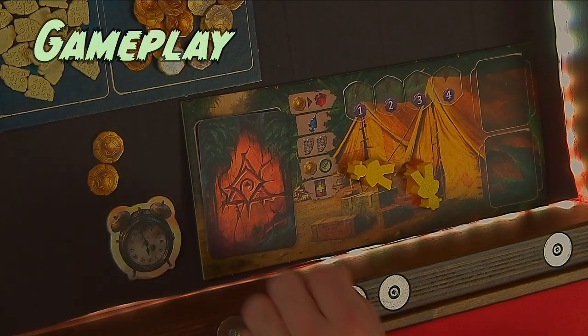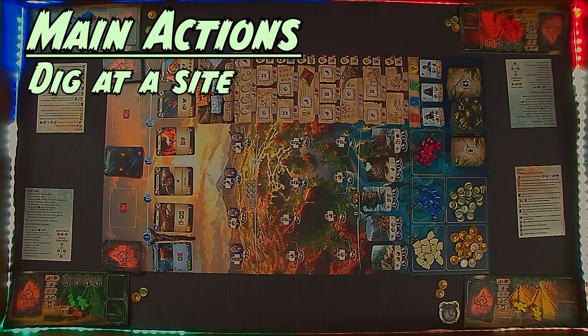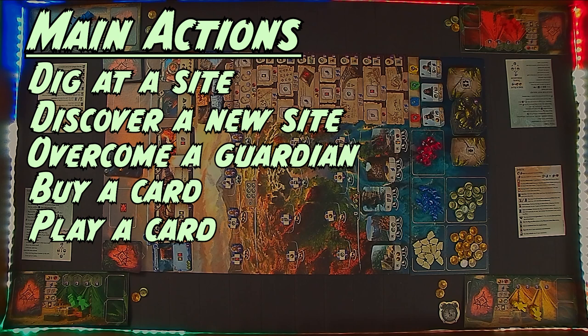The game is played over a series of five rounds. At the start of each round, all players draw up to a hand of five cards. The player with the first player token takes the first turn and play proceeds clockwise. On your turn, you will perform one main action and any number of free actions. The main actions available to you are: dig at a site, discover a new site, overcome a guardian, buy a card, play a card, research, and pass.